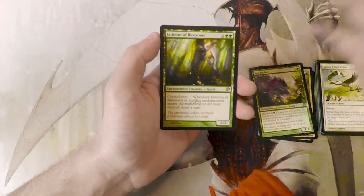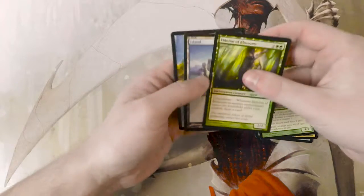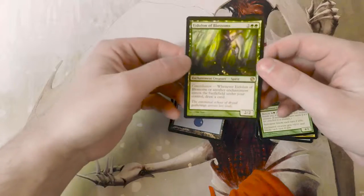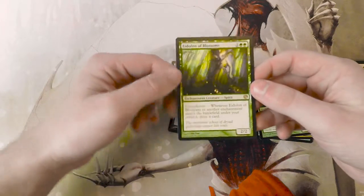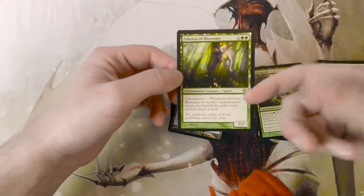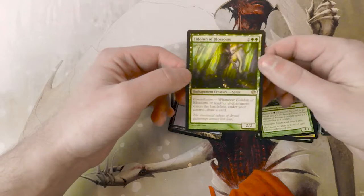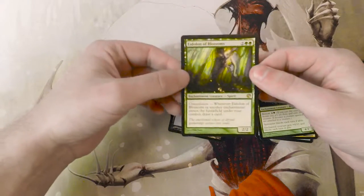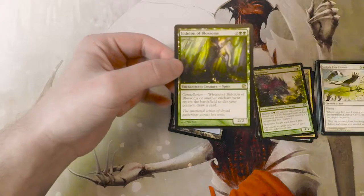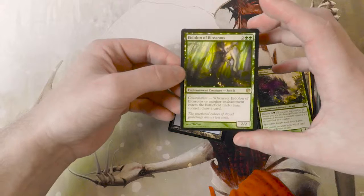This is actually a really good card. You see this a lot in enchantment-based Commander decks, which I think are fantastic. Green-white tends to be the color combo for that, and this is just a premier card in that. Obviously everything's going to be an enchantment. This is an enchantment creature, which was a new thing introduced in this block — it holds the enchantment type and the creature type at the same time, which is fantastic, so it counts for both.